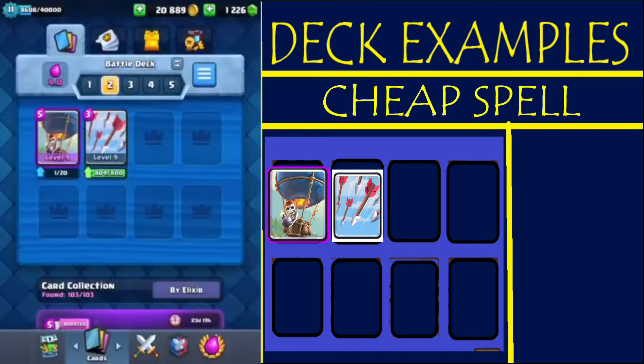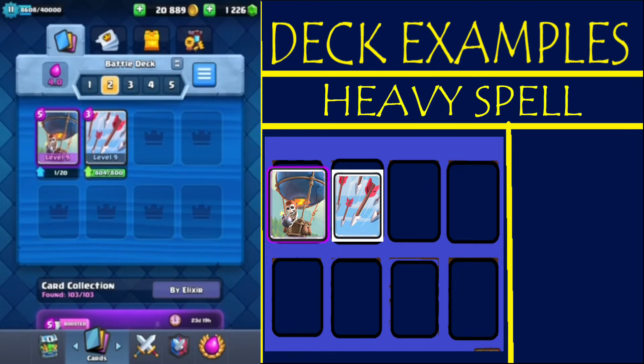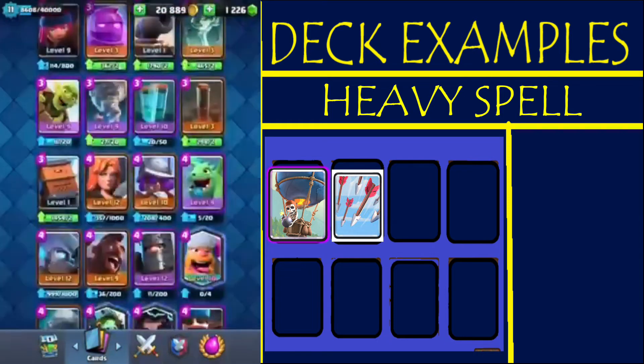Here's my cheap spell. The second one, in the fourth deck slot right here, is going to be your heavy spell. Your heavy spell costs four elixir or above — four, five, six, or seven. Some spells like fireball, poison, rocket, and lightning all do high damage, so you can use these.